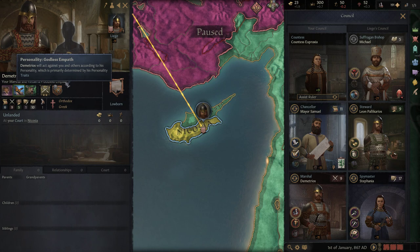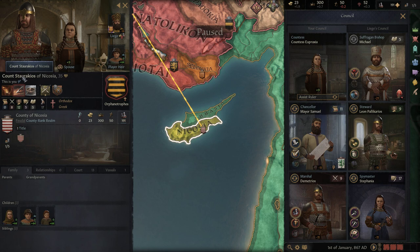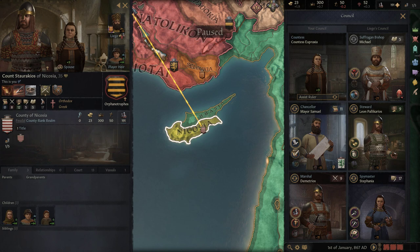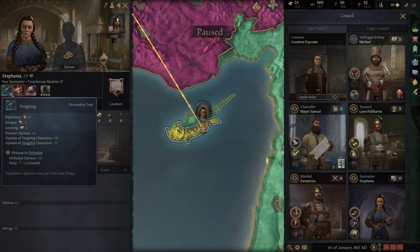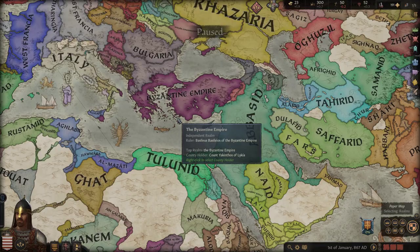Let's continue with our marshal Demetrius - he's a godless empath, cynical, compassionate but stubborn, and a cautious leader as well, something we have in common. Our spymaster Stefania is an elusive shadow, arbitrary, gluttonous but forgiving - she's lowborn but very talented. I've already talked about the greater political situation - we're currently at war with the Aghlabids but that's a war we don't really care about too much.